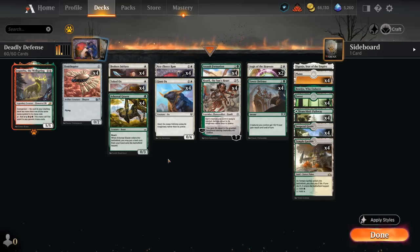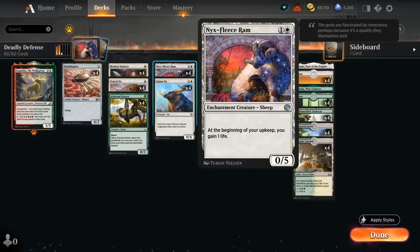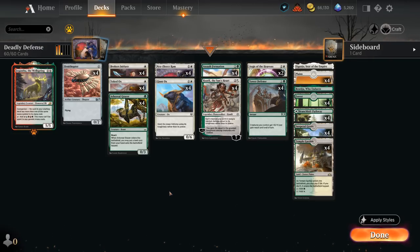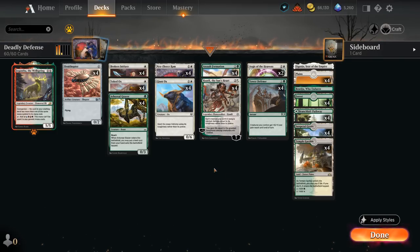We could also consider playing blue, which gives us access to some more one-mana high toughness creatures like the 0/5 turtle, essentially the same stats as Nyx Fleece Ram if you don't care about the life gain. But sticking to two colors gives a more consistent mana base, and our deck already needs to mulligan quite a bit to make sure we have one of our enablers in our opening hand — otherwise the deck doesn't really do anything. We also need to make sure we have enough creatures, not too many pump spells, so it's not the most consistent deck but can lead to some very fun games.